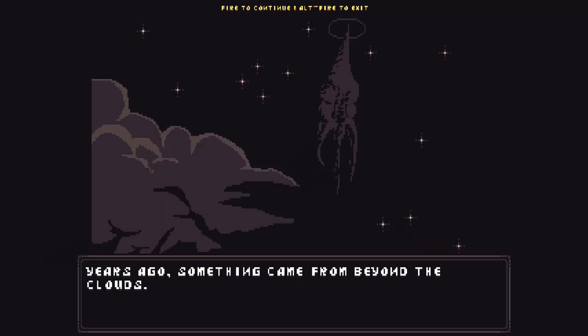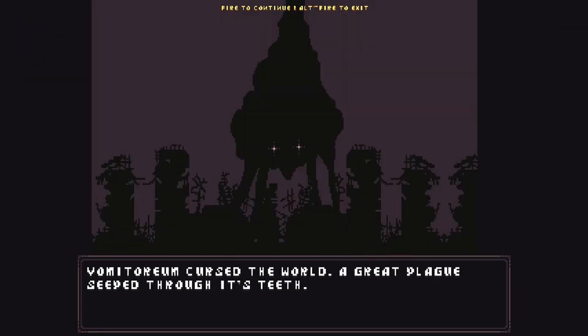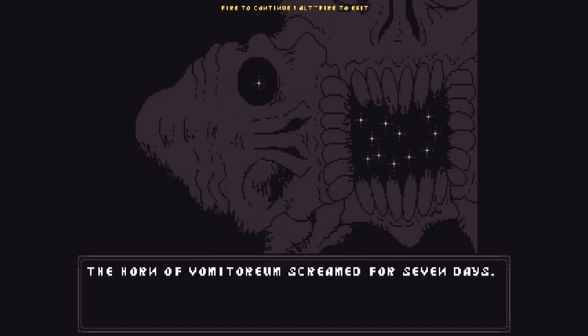Can't say I didn't warn you. With it taking place years ago, in this world comes the forebringer named Vormitorium. Vormitorium curses the whole world with a great plague, seeping through its teeth, causing an infection that turned men into monsters. With the horn of Vormitorium screaming for 7 days, causing the world to fall into a sickly fog.